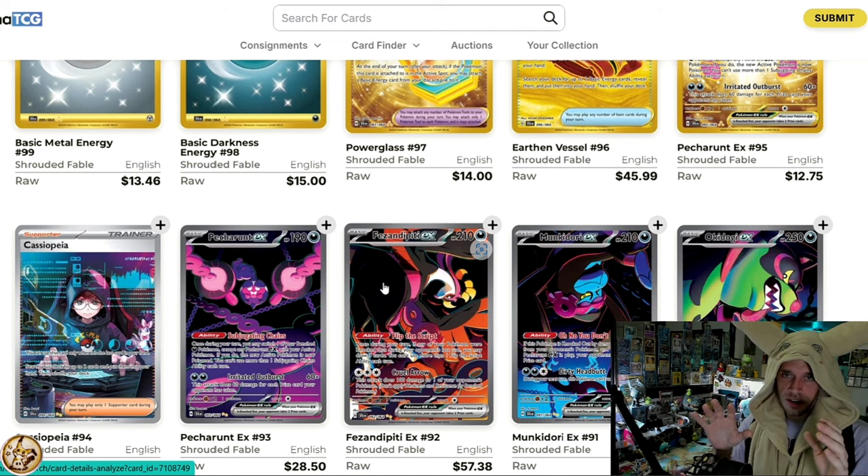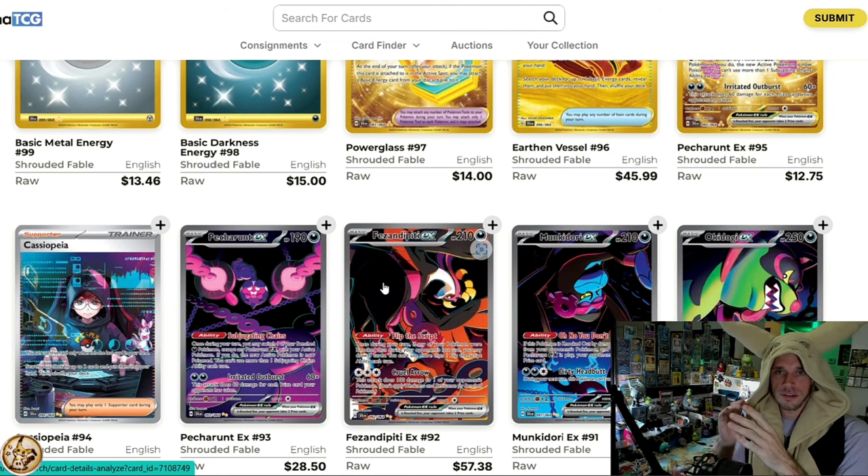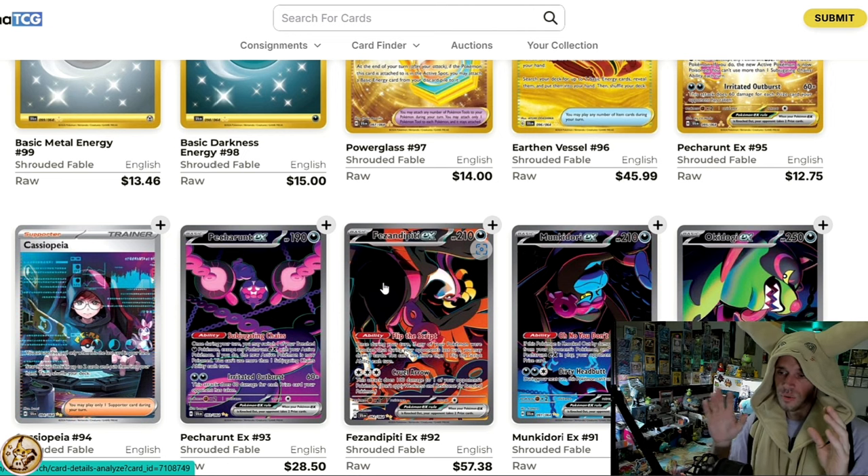You take someone new to the hobby, give them 100 packs of Shrouded Fable and 100 packs of Obsidian Flames from various random sources. That person will have way, way more fun opening Obsidian Flames — maybe pulling a Charizard or the Ninetales, actually pulling stuff. Whereas with 100 packs of Shrouded Fable, you might pull one SIR, but you're gonna pull 15 to 20 of the same hollow rare, and maybe two or three of the same full arts. A tiny set with difficult pull rates and unpopular Pokemon results in a very boring pack opening experience.